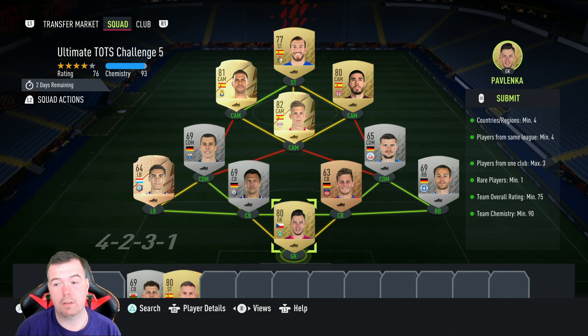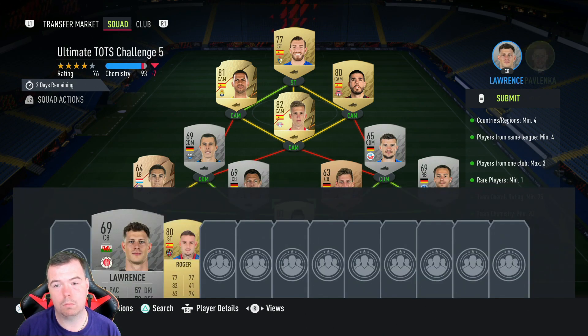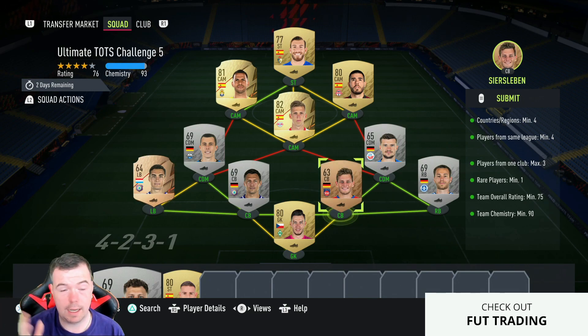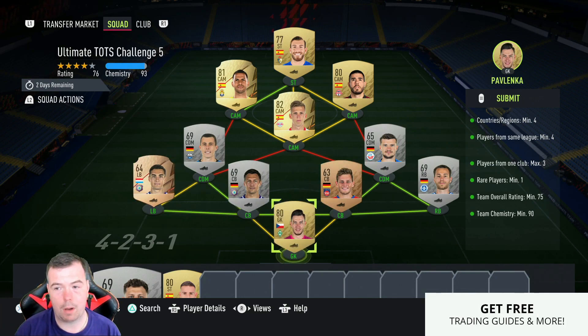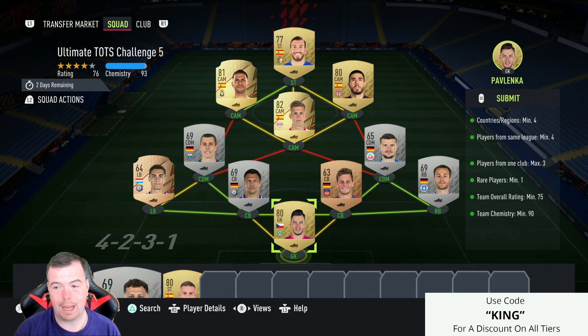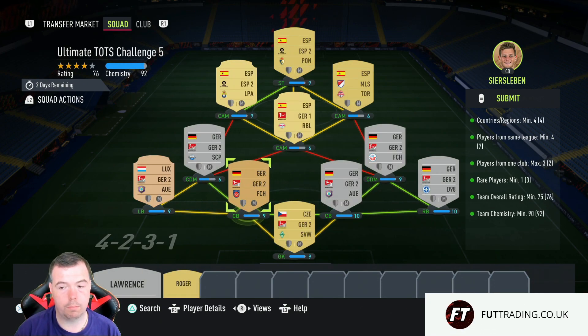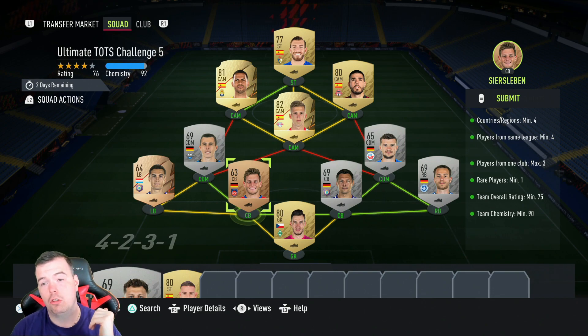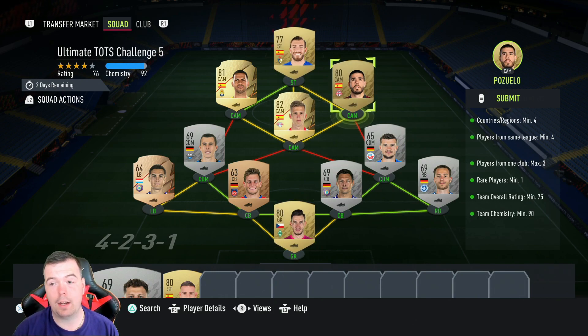Team rating 75, rated 76. If you can get some decent silvers in here you might be able to get away with not using Pavlenka, but bear in mind he is 80 rated. Team chemistry of 90 — we're on 93. No position change, loyalty of course, strong links, 11 players in squad. We're actually on 92 because he gets a little bit more chem. Left back and right back has to be a different nationality just because of chemistry — it's the only way you can use it. The goalkeeper also has to be a different nationality.